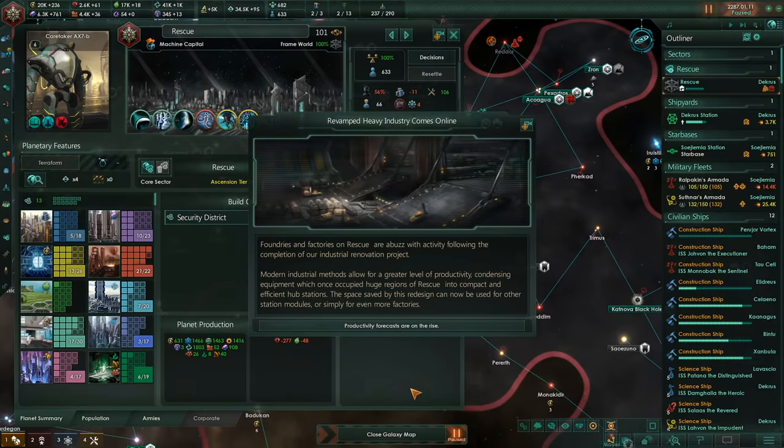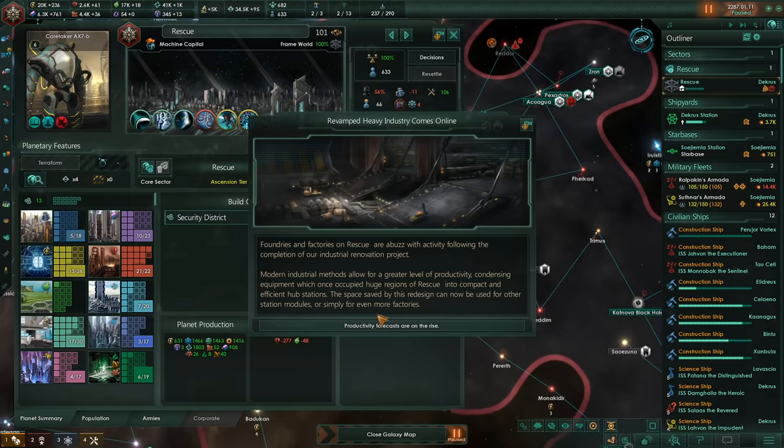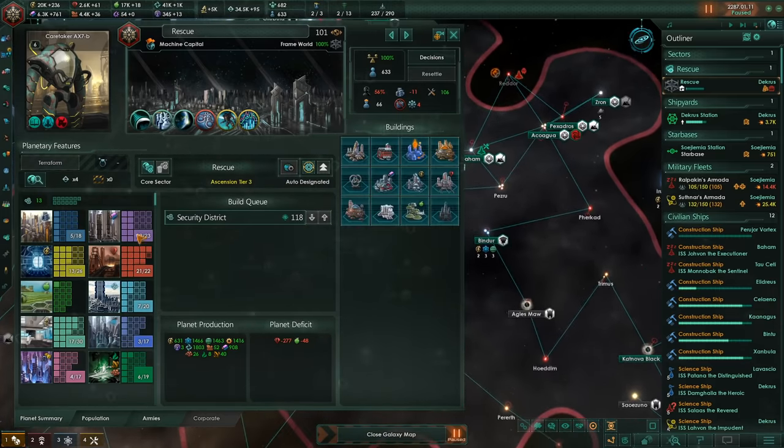Revamped Heavy Industry comes online. Foundries and factories on Rescue are abuzz with activity following the completion of our industrial renovation project. Modern industrial methods allow for a greater level of productivity, condensing equipment which once occupied huge regions of Rescue into compact and efficient hub stations. The space saved by this redesign can now be used for other station modules, or simply even more factories — just kind of what we want, since I am now building a lot of megastructures.